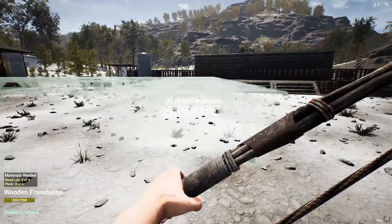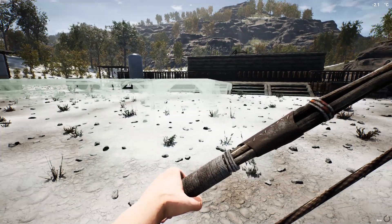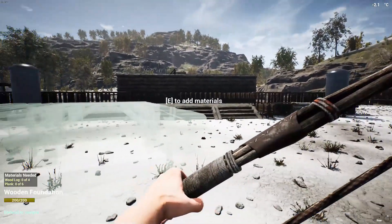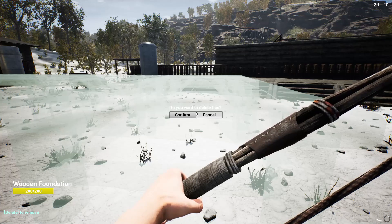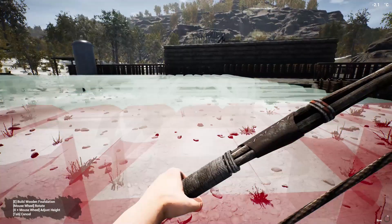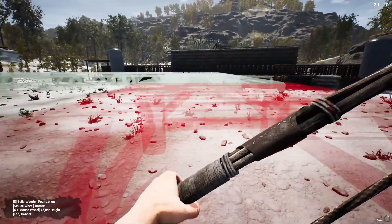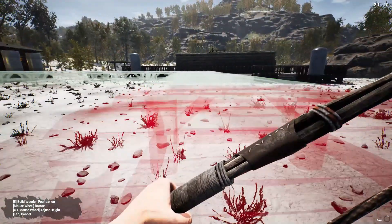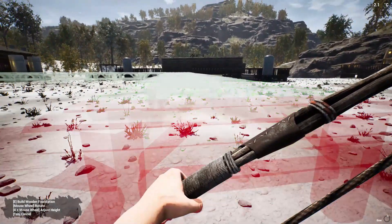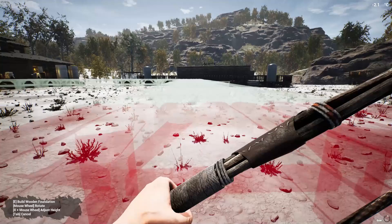Just so everything stays relatively the same. We're going to do the same thing with this base — this base is going to probably have to end up moving. We're going to have to tear everything down because it's not on the same level as these foundations. But it is what it is, and it's a little bit of resources which is wasted. But guess what, guys — it's going to make the base look that much better if everything's on the same angle.